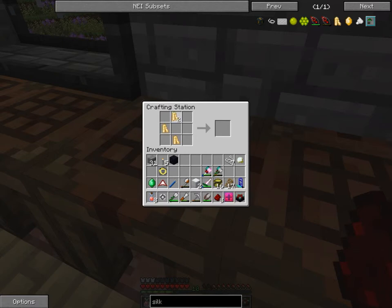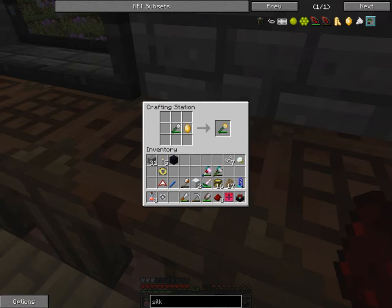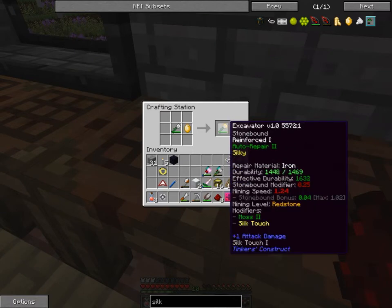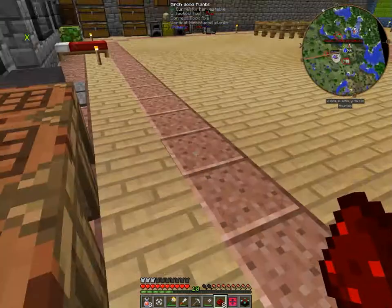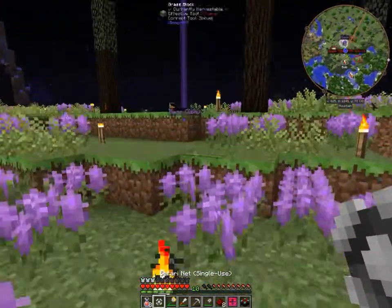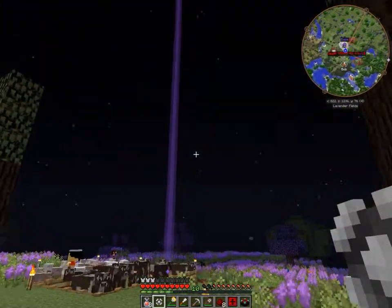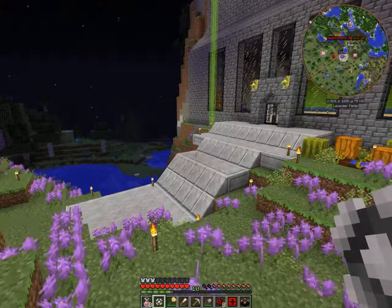We need this, this, this, this - arrange that to get that. And I can do this in the crafting station - sweet. So what this jewel does is it adds silky touch to it, and what that does is I'll be able to pick up curse earth. And I don't think I'm gonna make it in time before it goes off - nope. So let me go to bed.